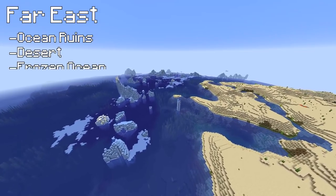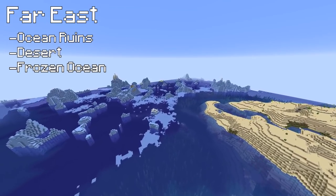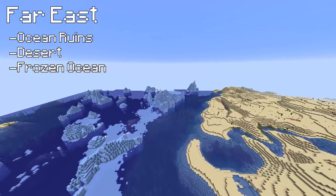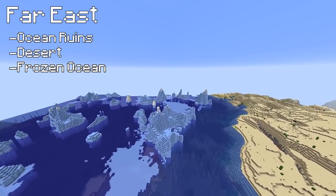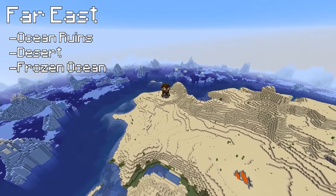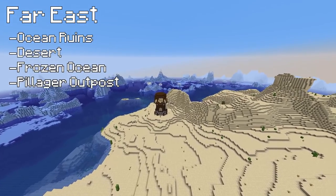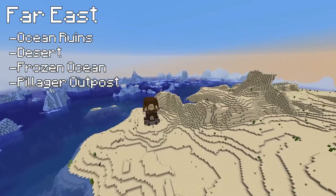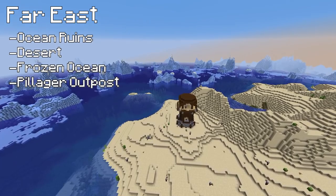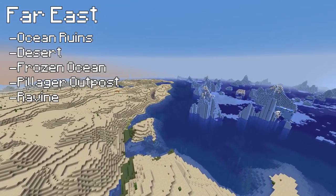And then we're coming into a frozen ocean, so silk touch picks at the ready. As much ice as you can shake a sticky pick at, and you will have ice for days to slide along on your boats in your nether systems as fast as you could possibly want. We've got a pillager tower right on the edge of this desert waiting for you to perhaps build a pillager farm. I can't see a village anywhere close by to it, which is really unusual — normally there is a pillager tower next to a village or certainly within shooting distance. You've also got a really great looking ravine that will get you down to pretty much bedrock very, very fast.